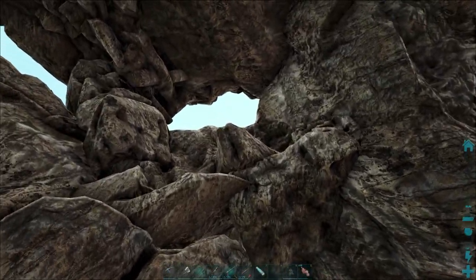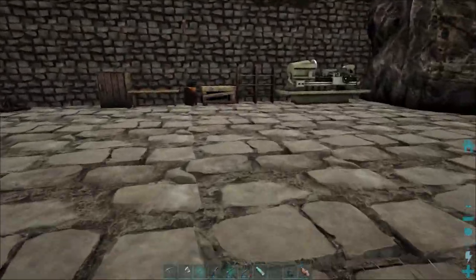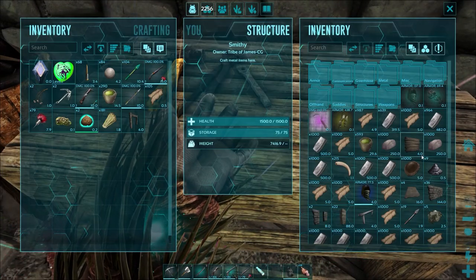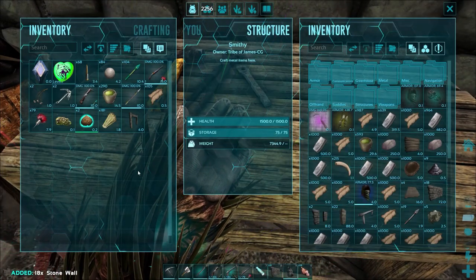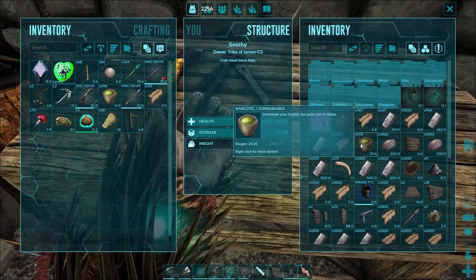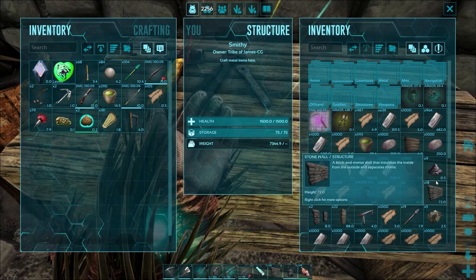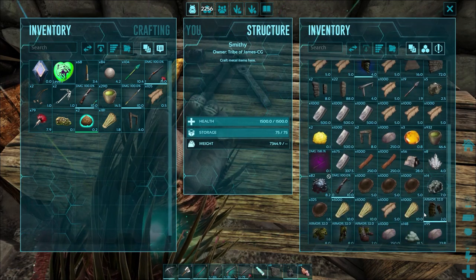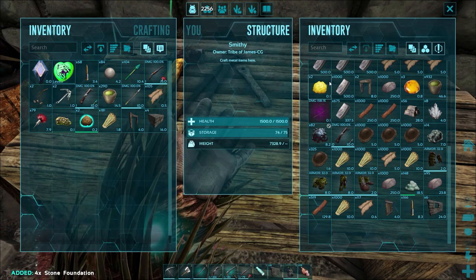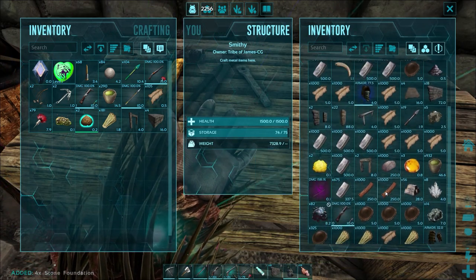Now I like having those two entrances up there so I want to leave them, but I also need to get things more secure in the base itself. I've got a rough idea — we're going to really use the cave and the way it's built to build our base out of the cave itself.